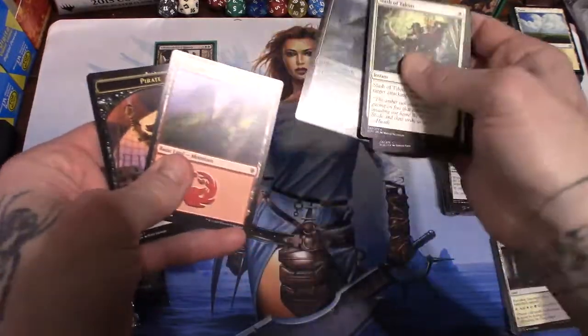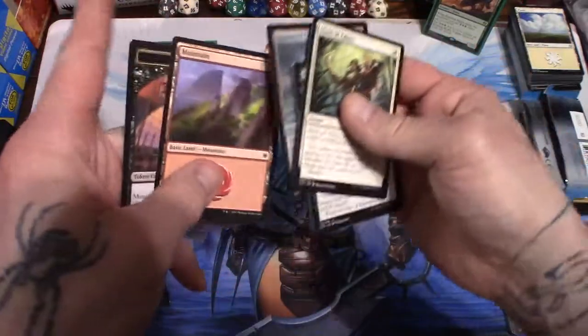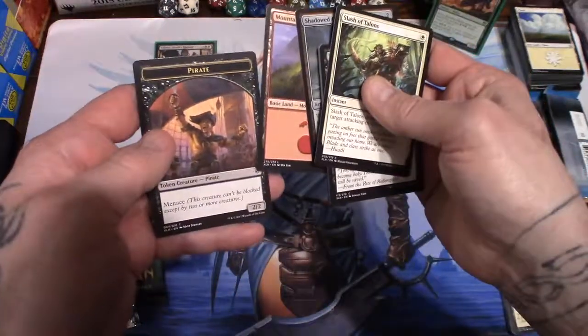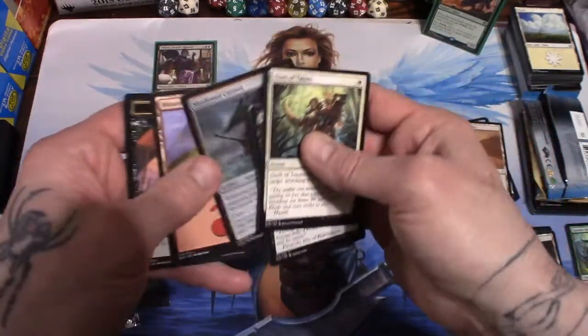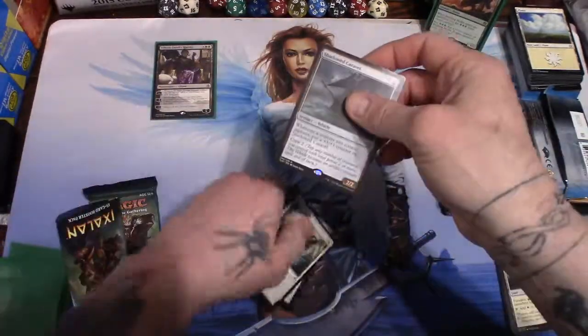And we have a mountain and a double-sided land - a pirate! Aye matey, we've got the pirates, so we'll slap that in a sleeve right away.